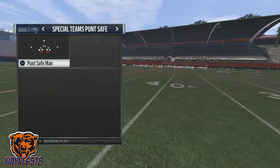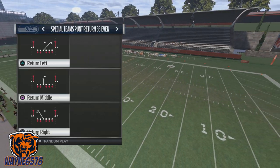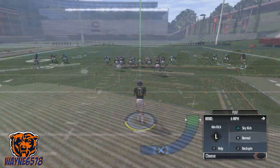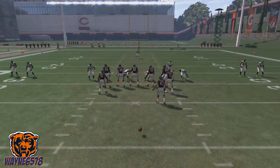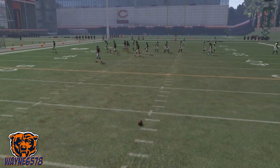I'll go over what you look for when you come out in this fake punt. We're going to do a return left and get some more room. The ball is never in the middle of the field, so let's put the ball on the left or the right hash — let's put it on the right hash.